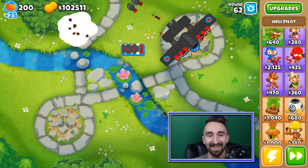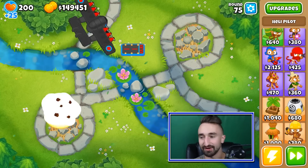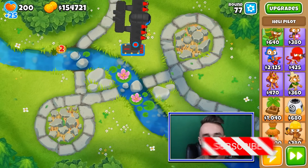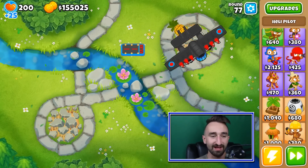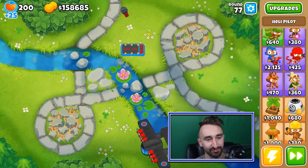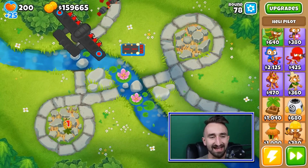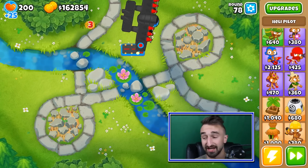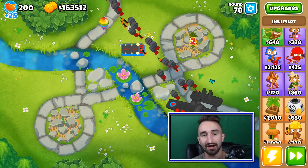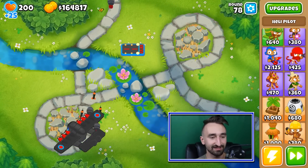On the road to wave 80. We're on wave 75 — five waves left until we get to the big old round 80. As always, 78 and 79 are the most difficult rounds, and 80 isn't that bad at all. The ZOMGs are very intimidating in appearance, but in performance, I'm more terrified of 50 ceramics in a row than a ZOMG balloon. They're slow moving, they're not that powerful. The DDTs are also sort of menacing, but if you have a tower that can pursue them throughout the whole map, like the Monkey Ace, they're less scary. ZOMGs for round 80 — just not that intimidating.